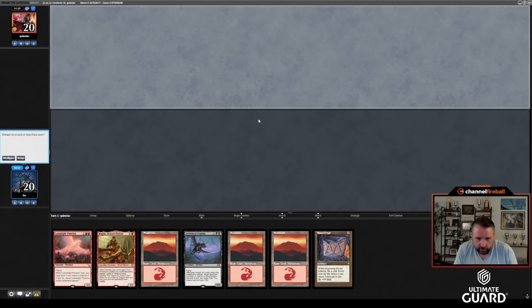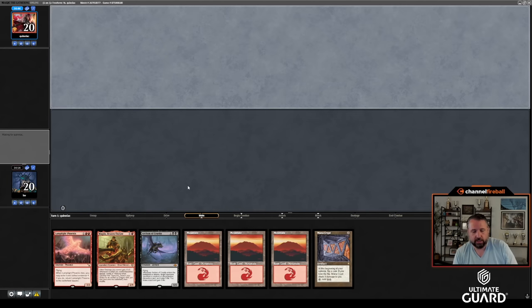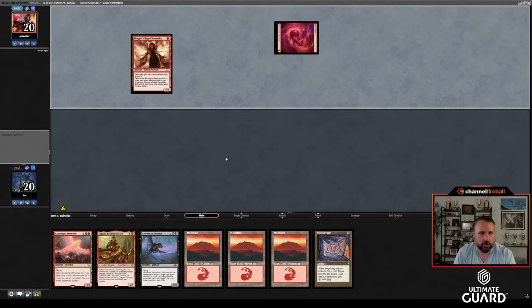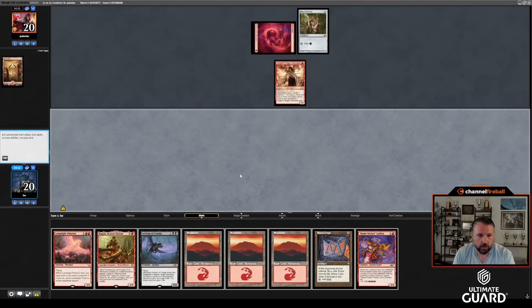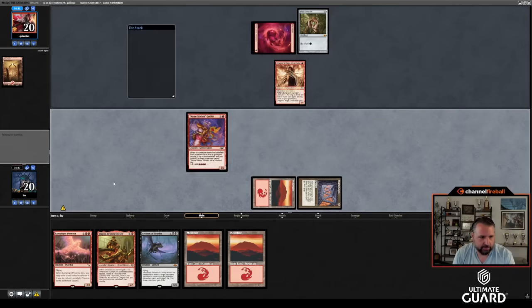Round three — battle against Quiniac on red-black midrange. Hoping I don't get Inquisitioned. Mana Crypt would make this hand worse but turn-one Mogda, turn-two Lamplight Phoenix is a pretty good start. If I draw Sneak or Breach we're really getting there. Turn-one Dragon's Rage Channeler or Mox from Quiniac. Namesticker Goblin — I'm in! Can I hit five? Just four — let's just play the Phoenix.